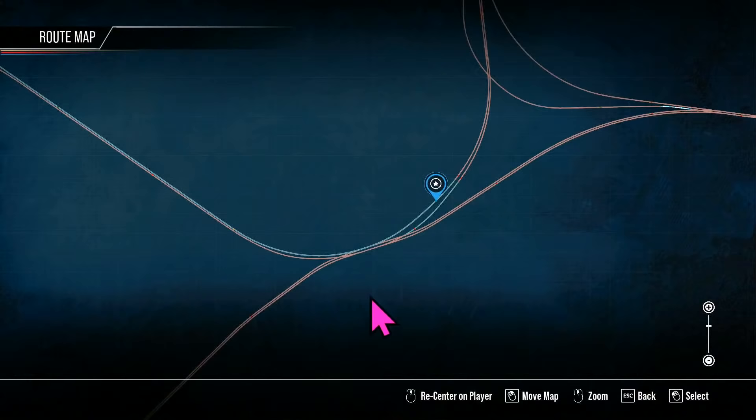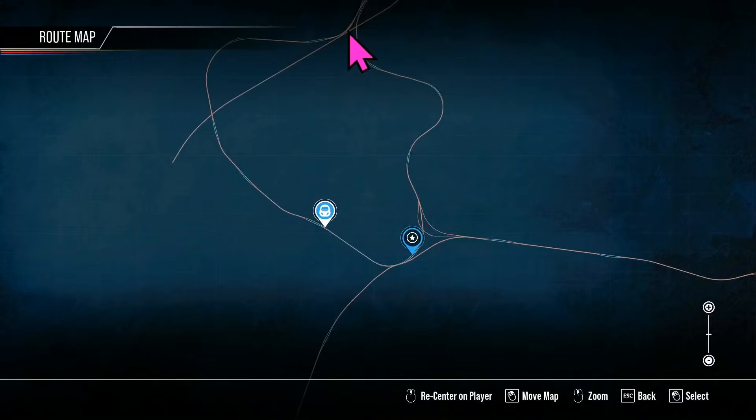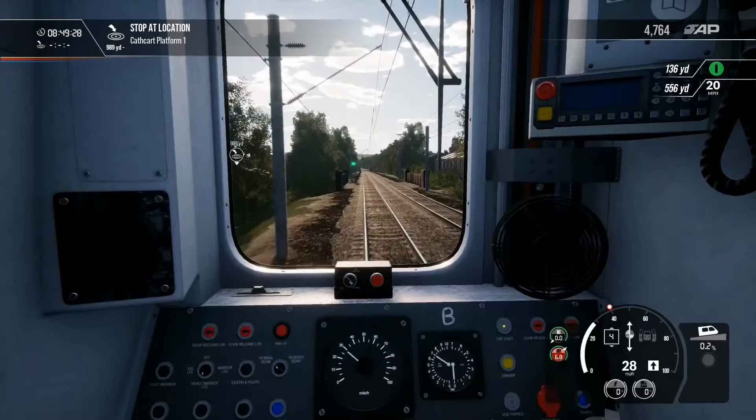Off to Cathcart. So we are now at the bottom end — this is a really complex, really interesting bit of trackwork. We're coming into Cathcart, and that's where we'll turn and head back to Glasgow. We're almost at the halfway mark on our little journey around the circle.